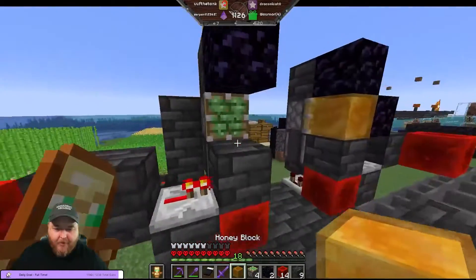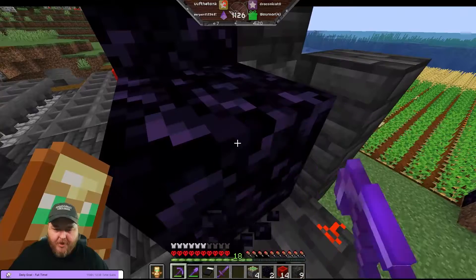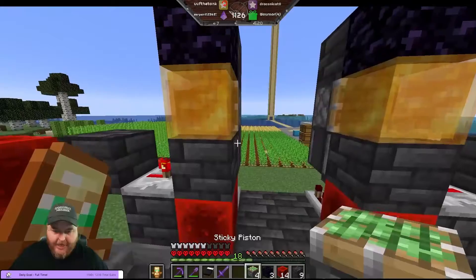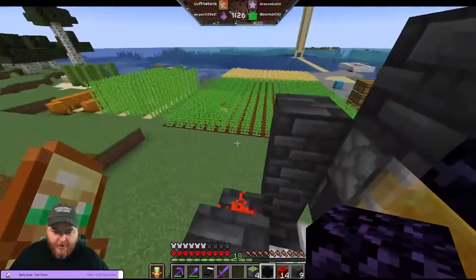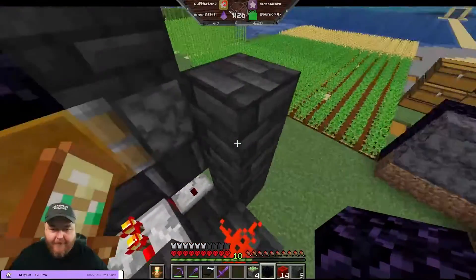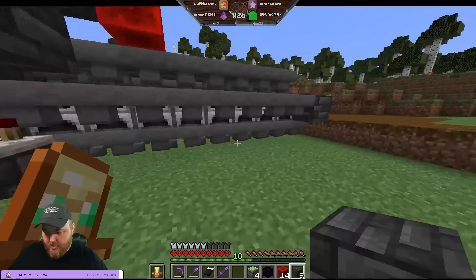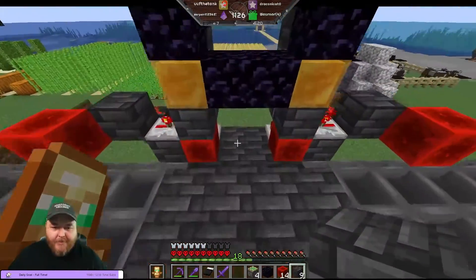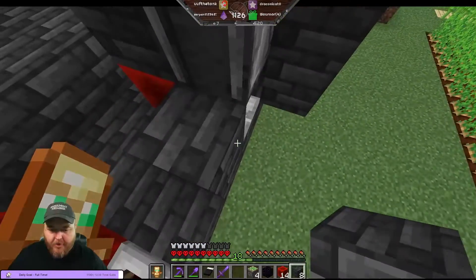Oh, there goes the honey block. Okay, it's not that bad. I think they're supposed to go in here, like that. And then this whole thing is correct, I just have to have these here. Will you explain this at some point? It's a super smelter - it takes items and smelts them in a very super way. There you go, there's your explanation. You laugh, but it's literally what it is.